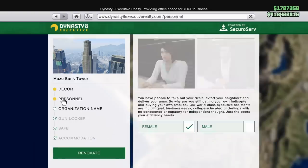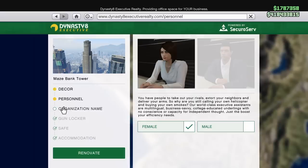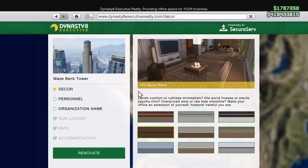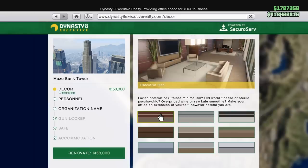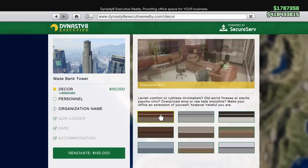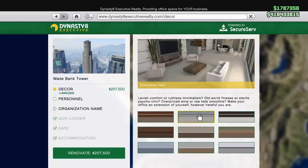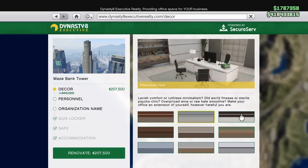I would strongly recommend the Mays Bank West because really now in the game you don't have to use your office that much — you just have to have it to be able to initiate this stuff. When you go in to customize the office, you don't need any of this stuff. The decor, the name, the gun locker, the safe — these things are all optional. You don't have to have them, but as you progress in the game and make money, you can come back and get this stuff.